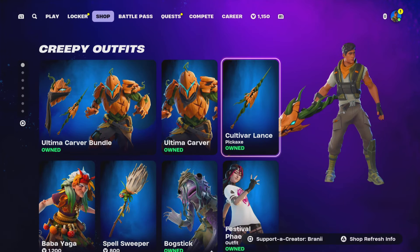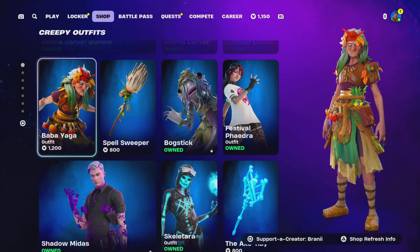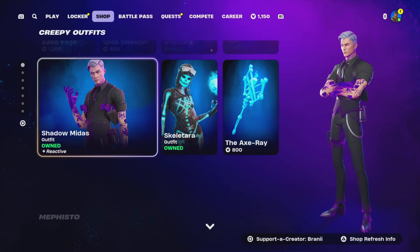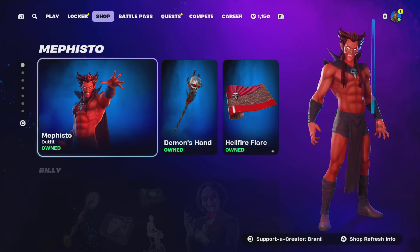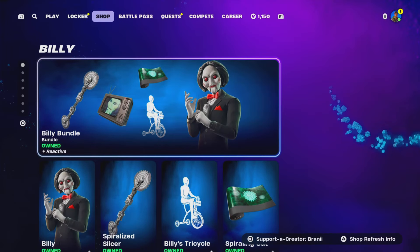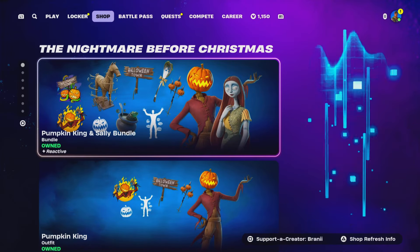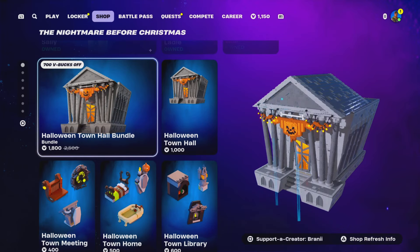So this is what we got at the top of the item shop — we still have the new Ultima Carver skin, and more Fortnite Nightmares Halloween skins coming back, which is good to see. The Mephisto skin is still here, which we gifted and bought. Billy as well we bought and gifted. Also the Pumpkin King and Sally — we gifted and bought those when they came out.